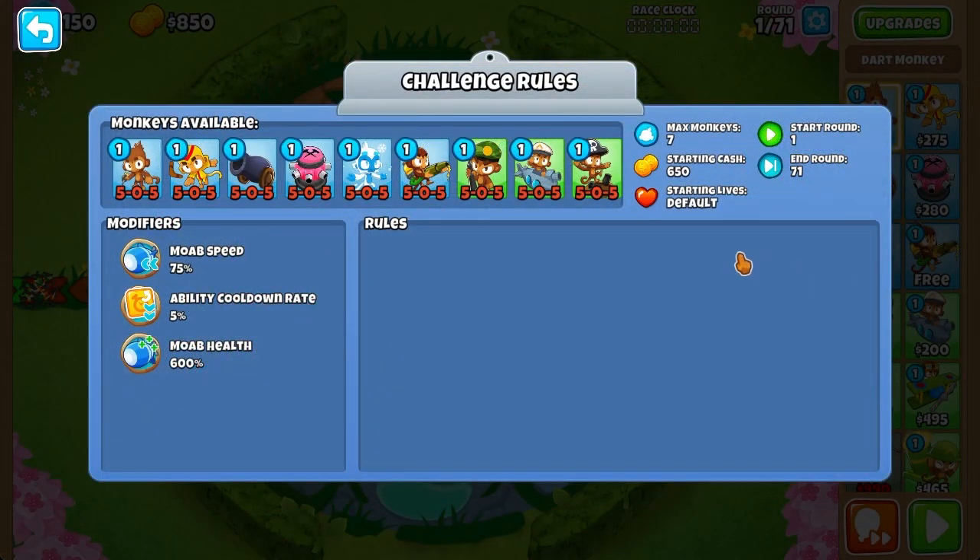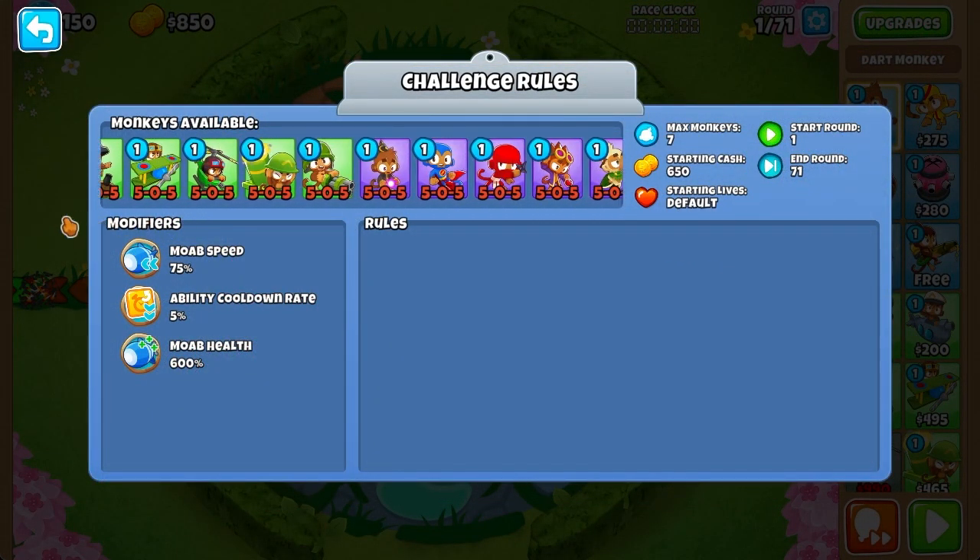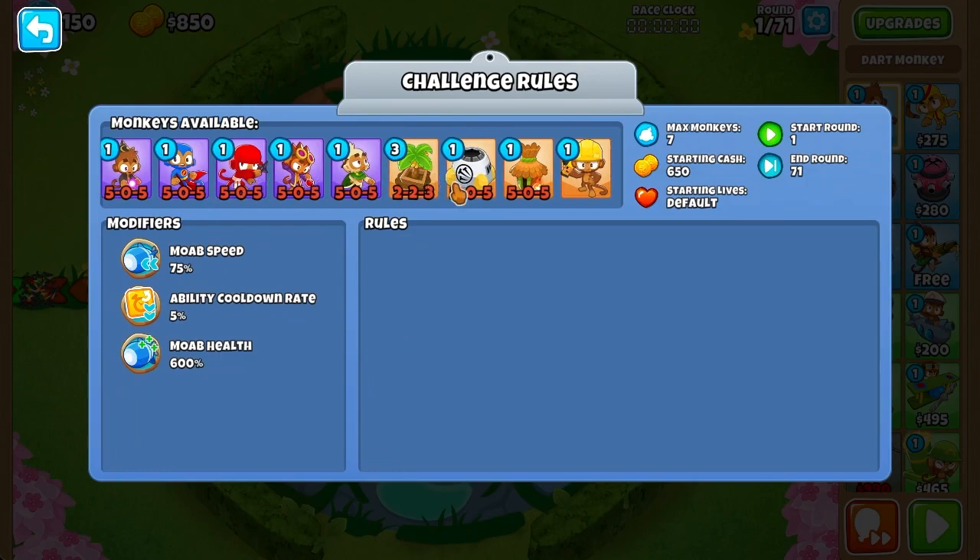So this is actually interesting because that means, for once, in a race, we won't have any access to any activated abilities unless you count the Engineer — which, no, we're not going to use the Overclock because why would we? But anyway, we have 75% MOAB Speed, 5% Ability Cooldown Rate, and 600% MOAB Health.